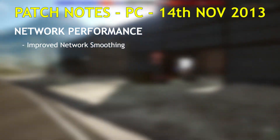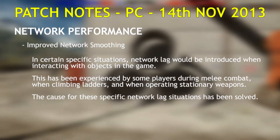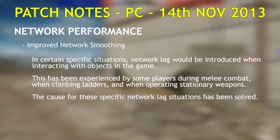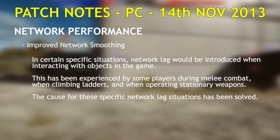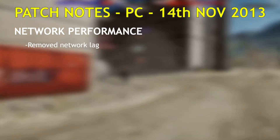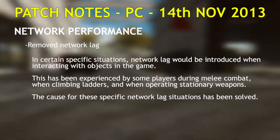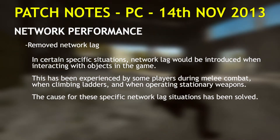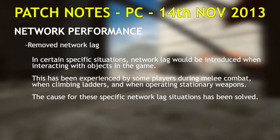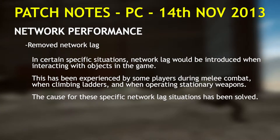Improved network smoothing. We have made some improvements to the network smoothing functionality that you can find in the options gameplay menu. The network smoothing slider governs a group of settings that aim to produce a tighter multiplayer experience based on your specific packet loss situation. Remove network lag — in certain specific situations network lag will be introduced when interacting with objects in the game. This has been experienced by players during melee combat, when climbing ladders, and when operating stationary weapons. The cause for these specific network lag situations has been solved.